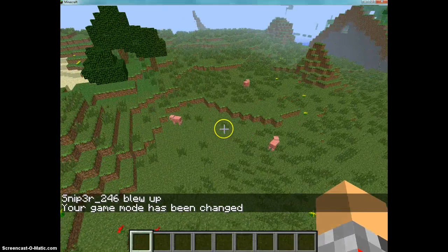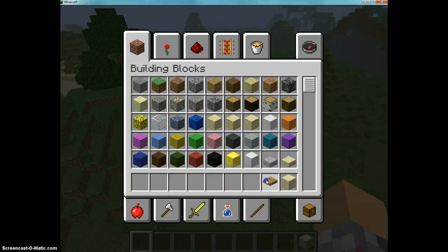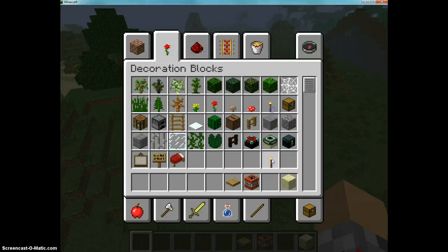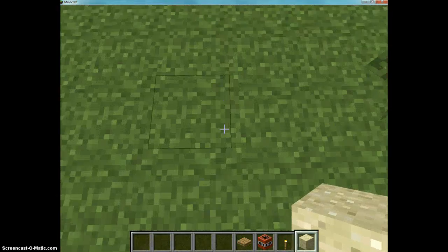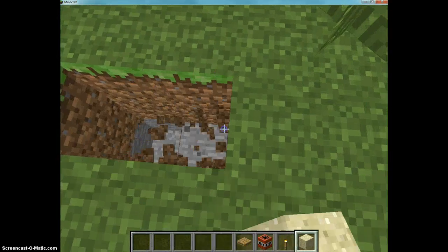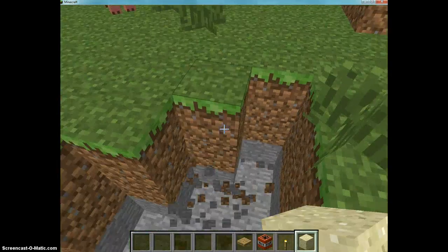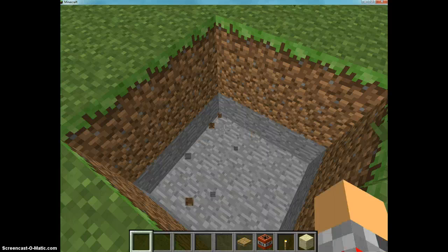Our next trap is, well, very easy for sand biomes, like deserts — this will be very useful in those cases. You will need all the items in my inventory. What you're gonna want to do is stick a 3x3 hole just in the ground. And of course, this is definitely more useful in a desert.